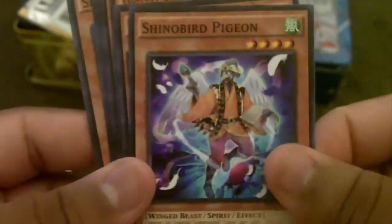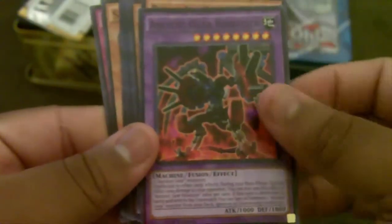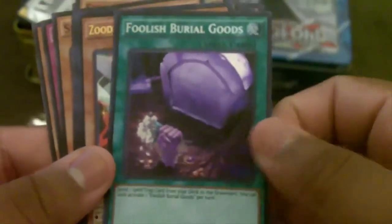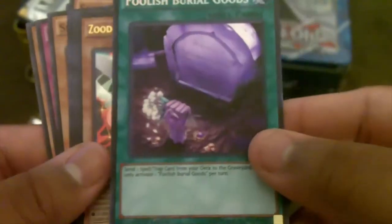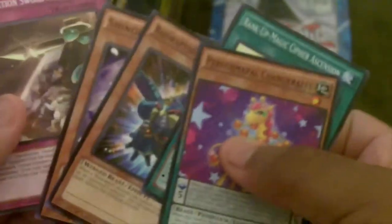We start off and bam — you get a Howitzer, Ancient Gear, Tune Dark Magician, Foolish Burial Goods which is good, it's a secret — doesn't really look like a secret though. Zodiac Throwblade and an Envoy of Chaos, and then the rest are whatever. So we start off with a decent secret; Foolish Burial Goods is actually going to be good.